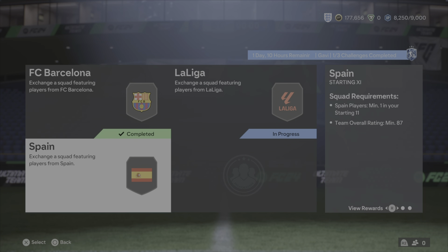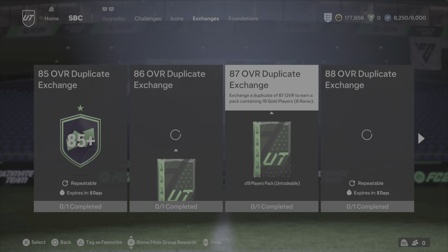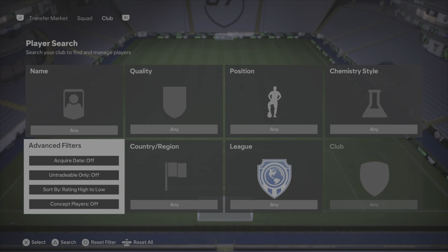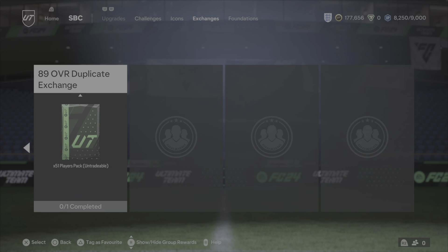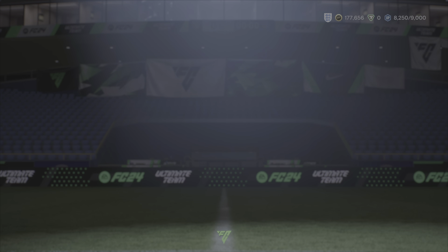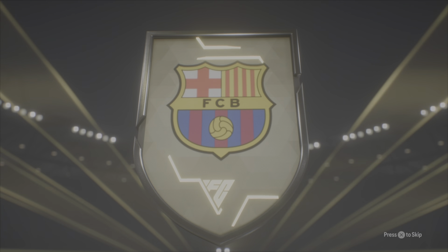These exchange packs were extended for another week, which I've got to admit I'm very happy about. They're absolutely brilliant and I like how they've brought these in and kept them for another week. 84 plus times 5 again — left back, that is Cancelo. Double walkout. Who are you? Oh, Pajor. We'll send you down and throw Cancelo into an exchange.